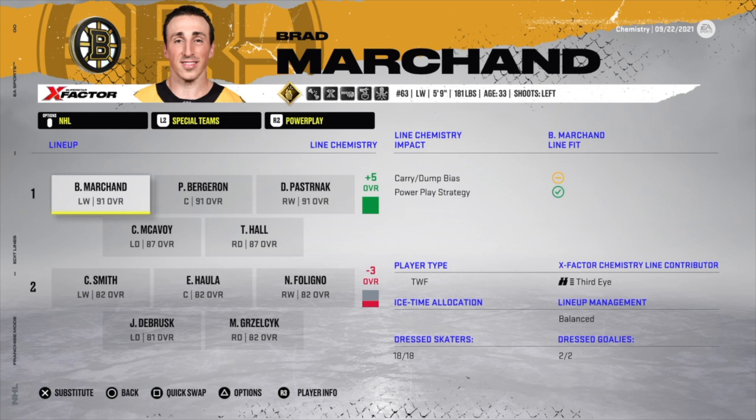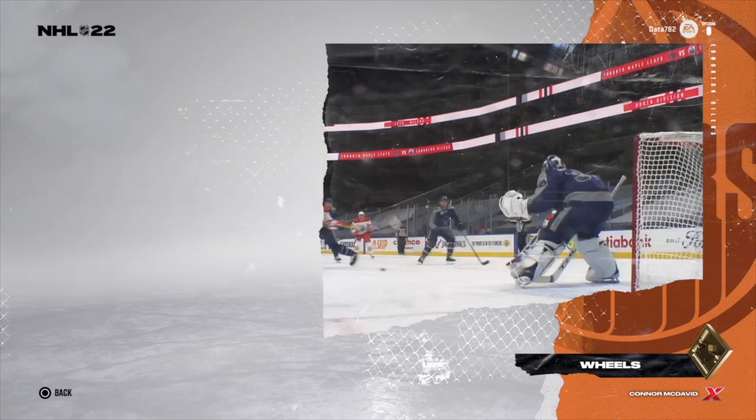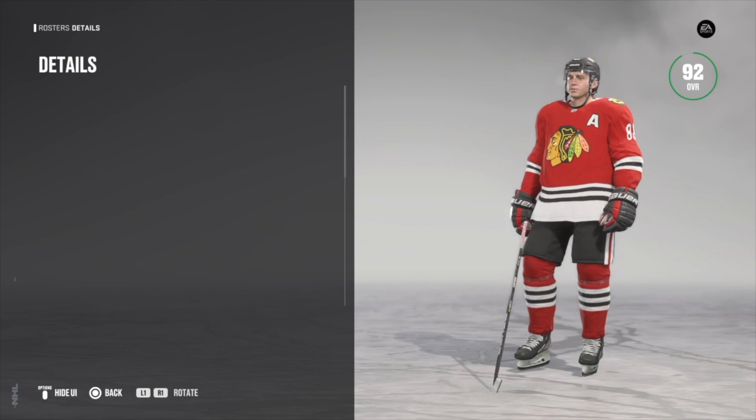This is a total game changer in NHL 22. Before I get ahead of myself, let me show you how to change player types before starting a franchise mode. Go to the 'More' tab, then 'Rosters,' click 'Edit Player,' choose the NHL, then pick the team. For example, Patrick Kane — I can change him from sniper to playmaker.